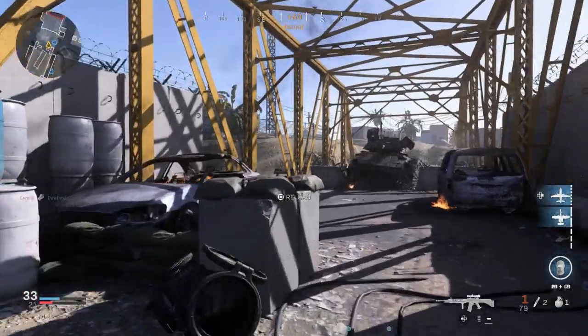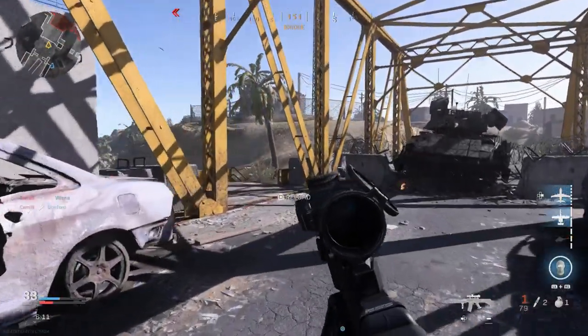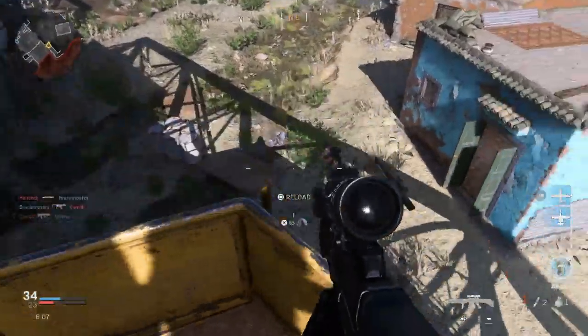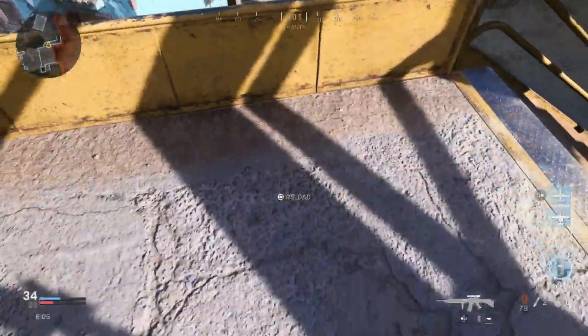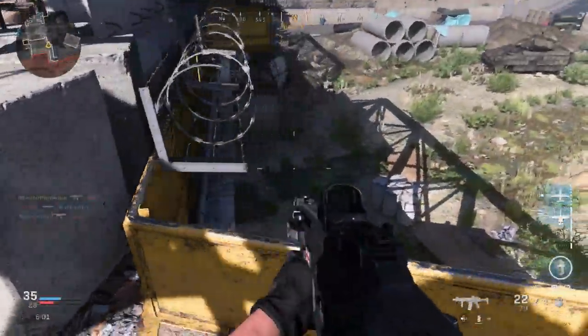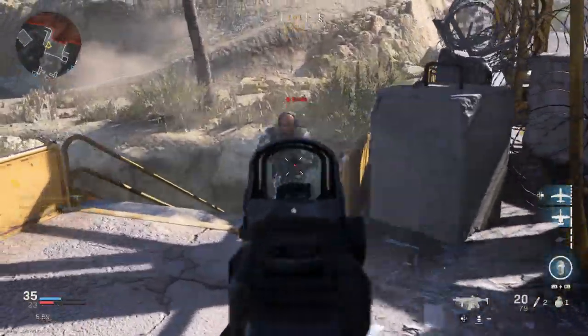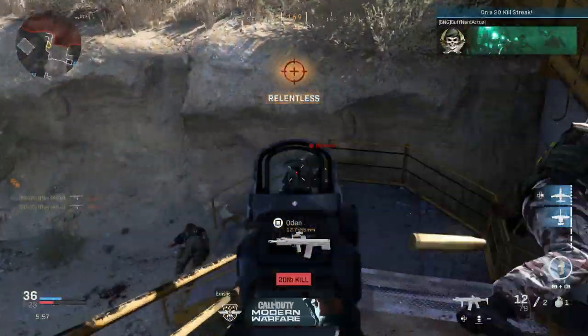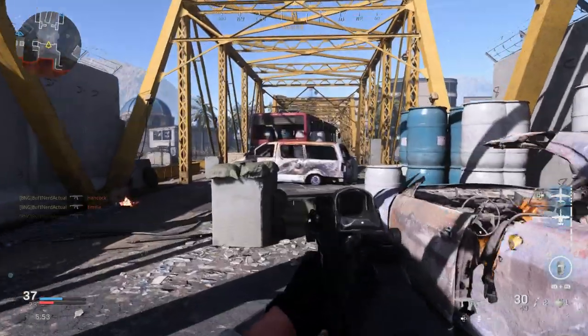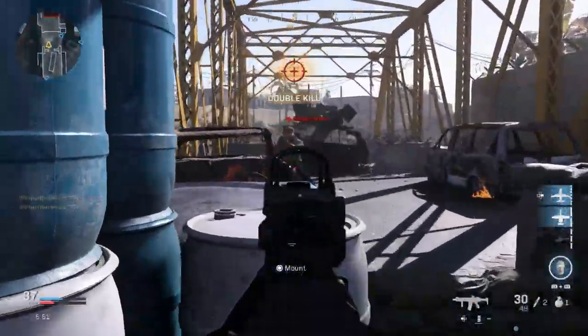The muzzle velocity for the 550 Sniper is 940 meters per second or 3,084 feet per second. We're out of ammo — that's why we want a secondary, and definitely why I'm running overkill with this weapon. You'll notice the movement speed on the 550 Sniper if you try using it in close engagements — and it just does not handle well.